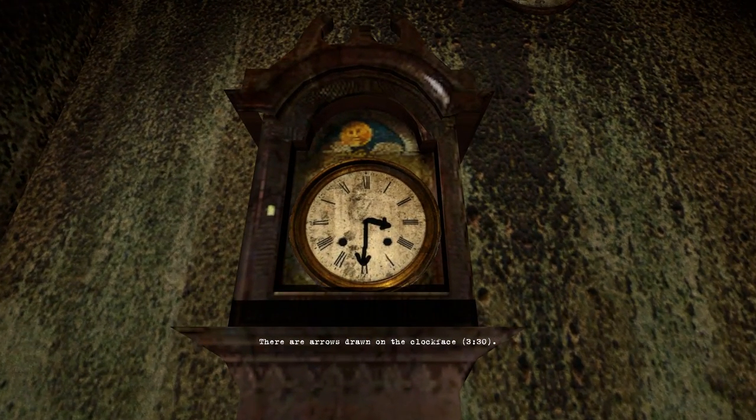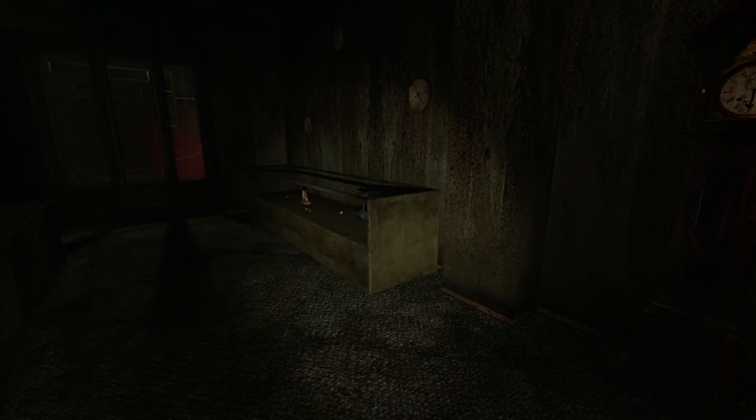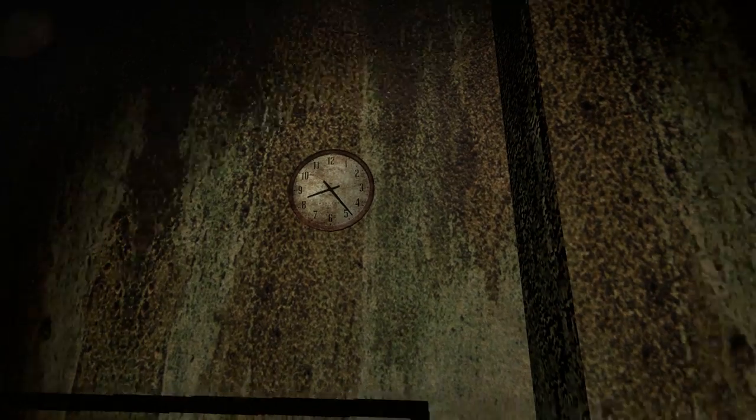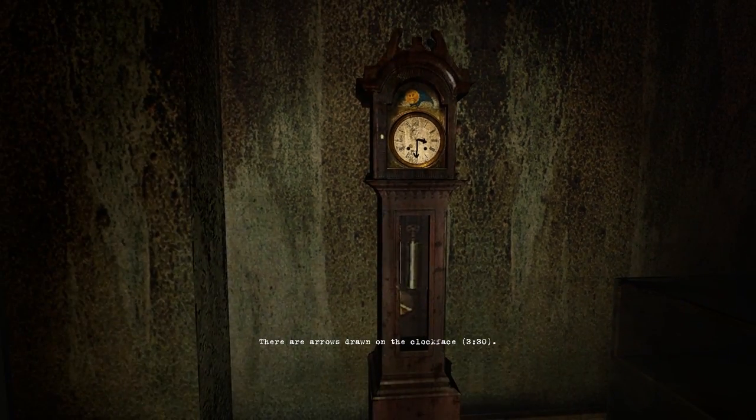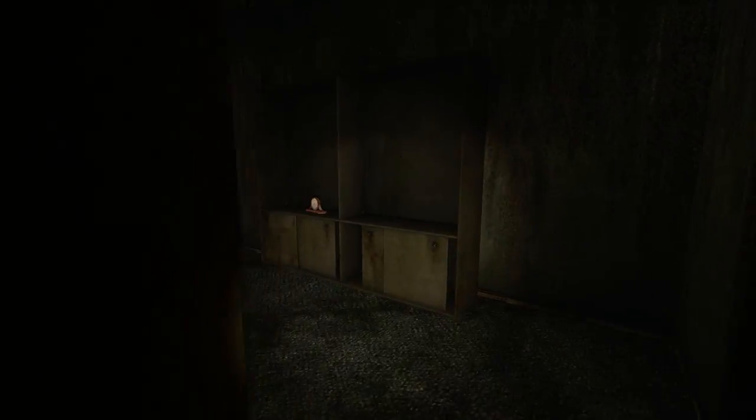There are arrows drawn on the clock face — 3:30. I should write that down. Are these the same? Those are the same. This one actually gave me a description of exactly what the time is, and it's also drawn on where the others are not. I'm just going to assume I'm good, and if I need to come back here I can.